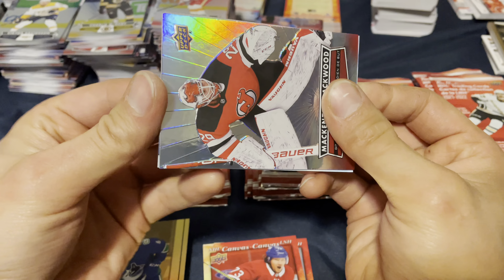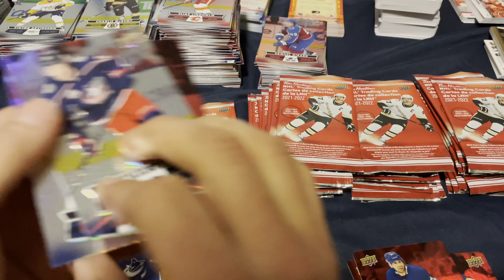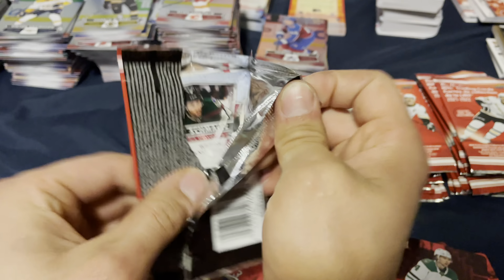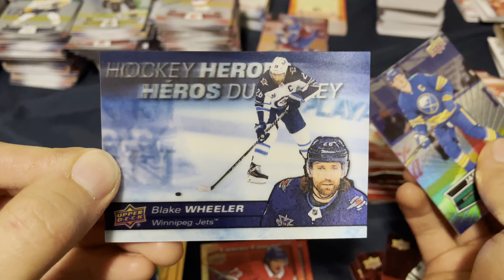We got one. Who are we looking for again? David Pasternak. But we got Jack Eichel, so we got another double on the Hockey Heroes. We got a Vassiletti Showcase and a Heiskanen Red. This is pack 520. We got another Hockey Heroes right here — we got Blake Wheeler. Two Hockey Heroes right up front.